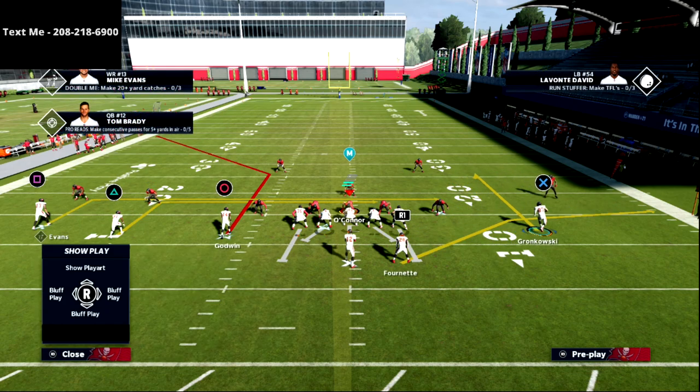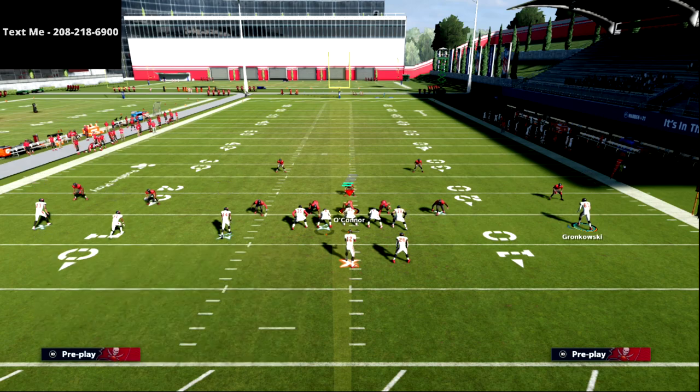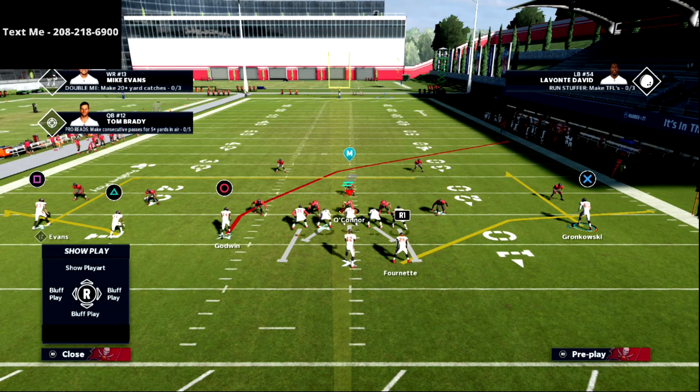Another thing I really like about this is it helps concepts like curl flat. I can put the tight end on a curl route and run another concept on the back side — maybe something like PA counter go — giving me really good spacing out of this formation.